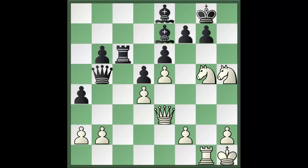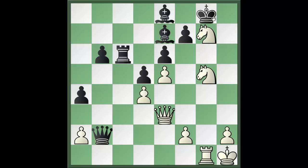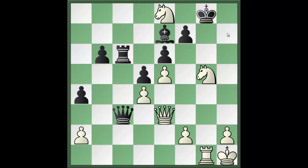Black did not have enough defenders to withstand the attack. The game continued queen takes b2, knight takes g7, and now if king takes knight then simply knight takes c6 check. Therefore the game continued queen c3, and after knight takes bishop, Morozevich resigned.